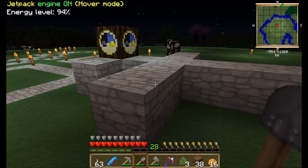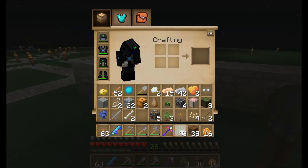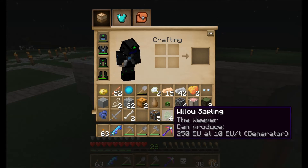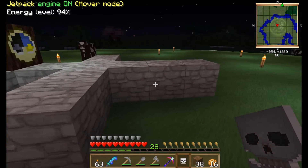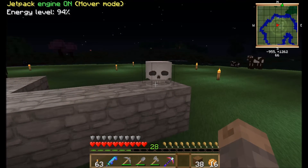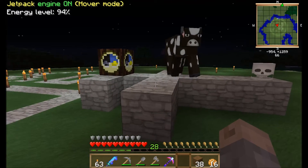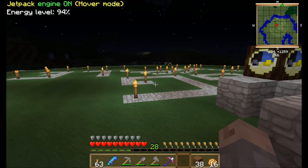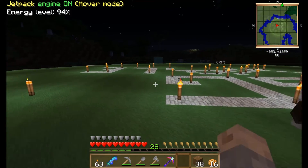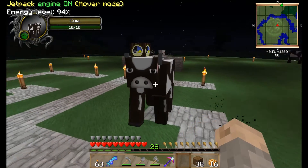All right, so what we're going to do — let me get my skull here and place this bad boy. There you go. That will warn off the creepers. So anyway, this is the Gray Veil.